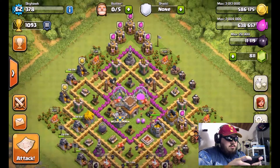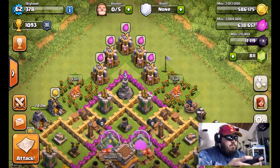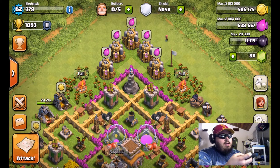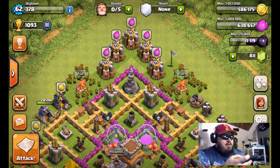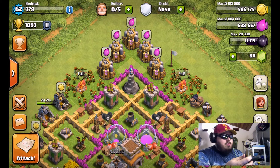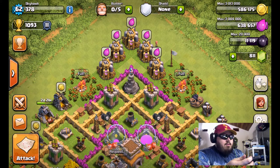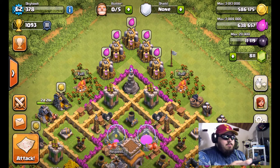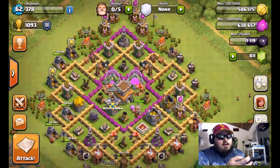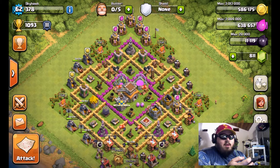Resource farmers should try to stay within Gold 3 and all of Silver, and try to stay out of Bronze. Once you get down to Bronze, you're really only fighting people close to your town hall level, and the lower the town hall, the less resources you get. You get a lot of low-level starter players who don't have many resources for you to pick off, so Bronze is kind of garbage.